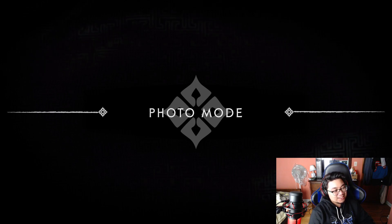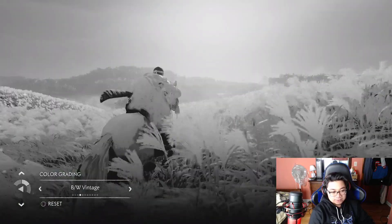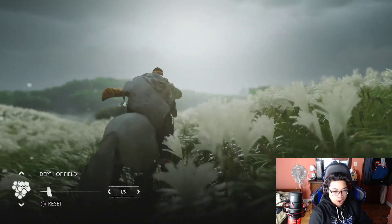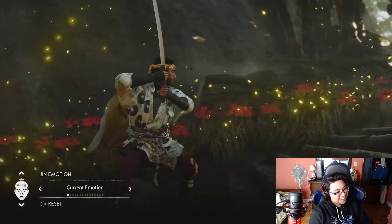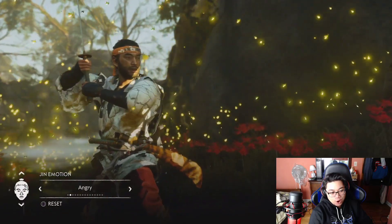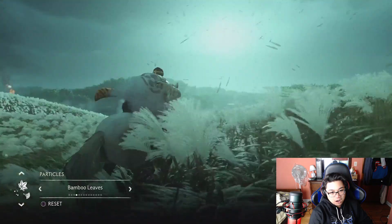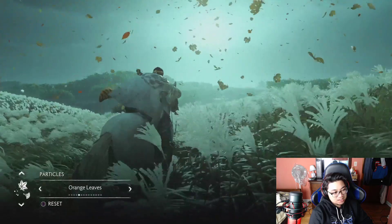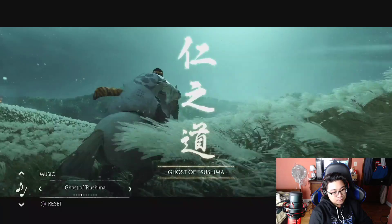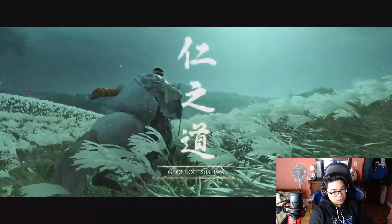Photo mode! Oh my goodness. In the new photo mode there are features such as color grading, depth of field to focus on the right objects, and a bunch of new features that underline the motion and movement of the game. You can control the wind's direction and speed, change out particles to different types of leaves and fireflies. You can even select a music track from the original score. If you want to do a photo or a video, there's something here for you.